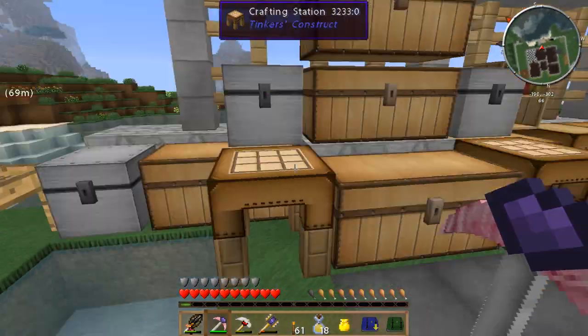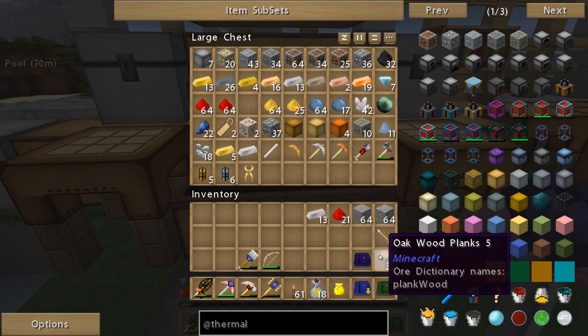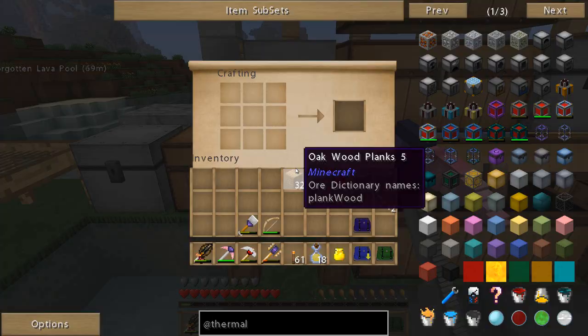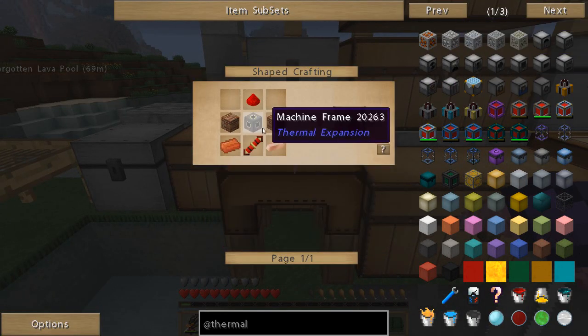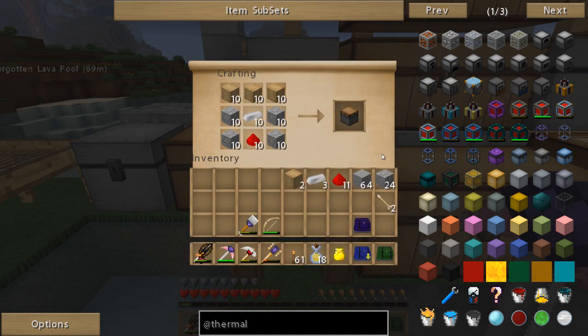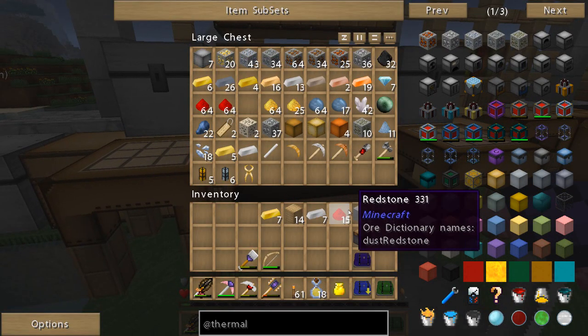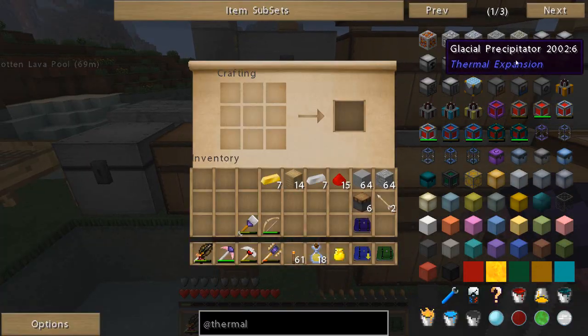I'm going to need a bunch of pistons, I know that for sure. Let me grab some redstone, let's grab some iron. We got the oak planks which we're going to be using. So where are the pistons? There we go. I'm going to go ahead and craft - maybe six of these for now, just to get it started. Let's grab some gold, we got some redstone.